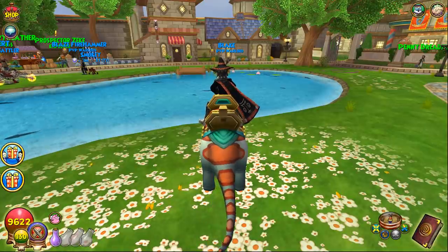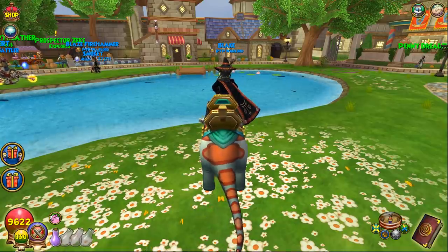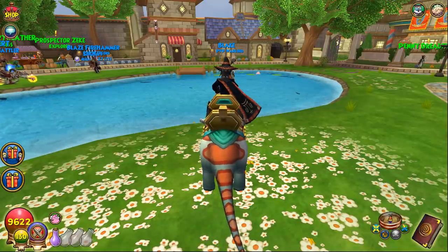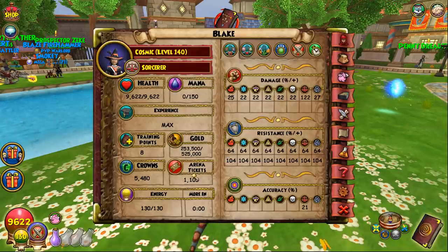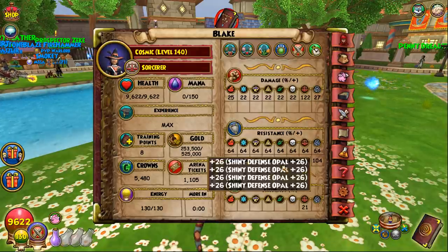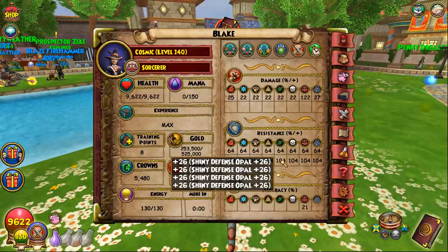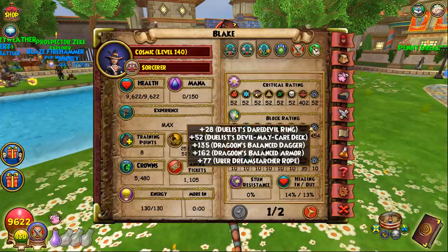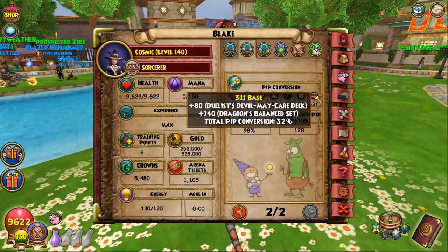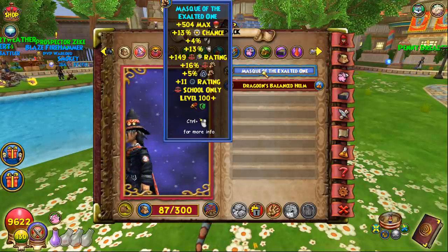Last but not least is Balance. The standard setup gives about 9,600 health, 122 damage, 64 resist with 104 flat resist, 21 accuracy, 402 crit, 454 block, 35 pierce, 98 pips, 128 shadow rating, and 32 pip conserve. Pip conserve is a bit low because I'm using the exec wand, but these stats are solid for Balance overall.